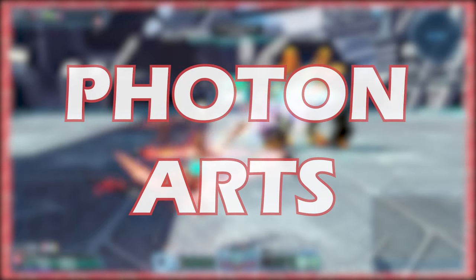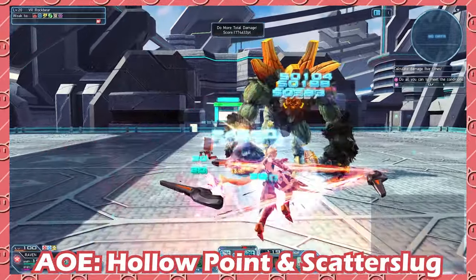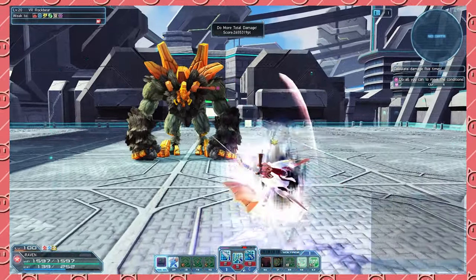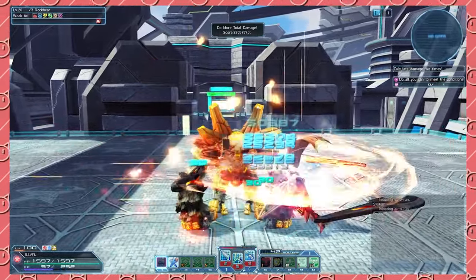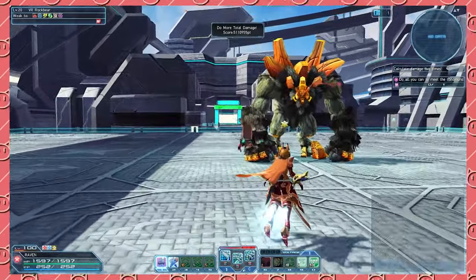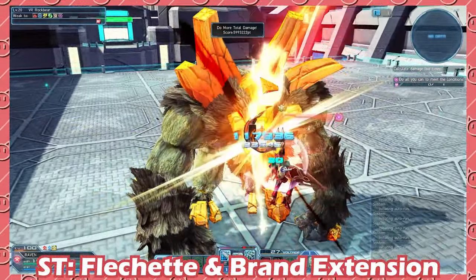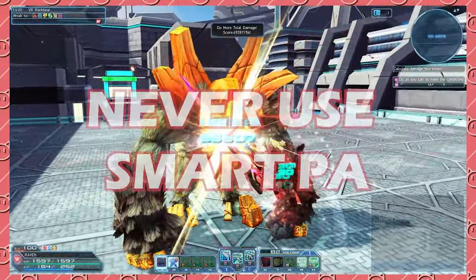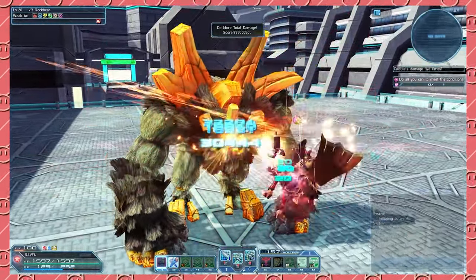Breaking down the photon arts is pretty simple and easy. You want to use Hollow Point and Scatter Slug for multiple targets. If they're too far away for Scatter Slug or they're in a straight line, you want to use Hollow Point over Scatter Slug. For single targets, Flesh Shed and Brand Extension are what you're going to be using. You can also use Flesh Shed as a gap closer. For Smart PA, you want to throw that directly into the trash — it is not going to help you at all.